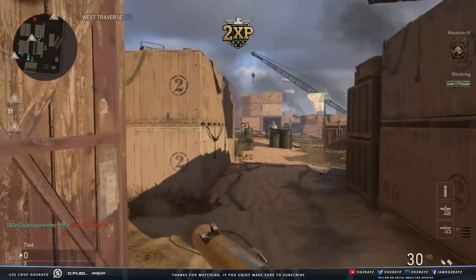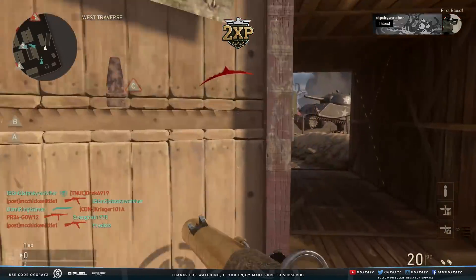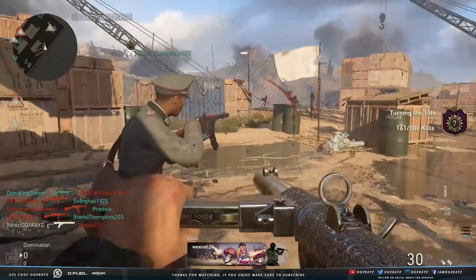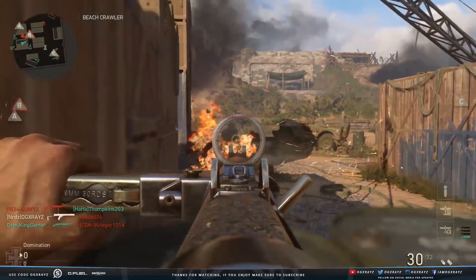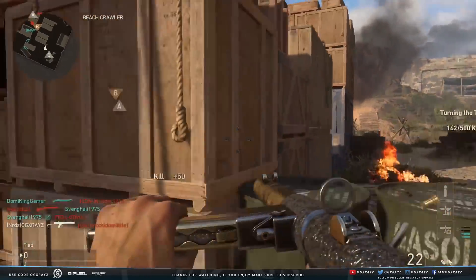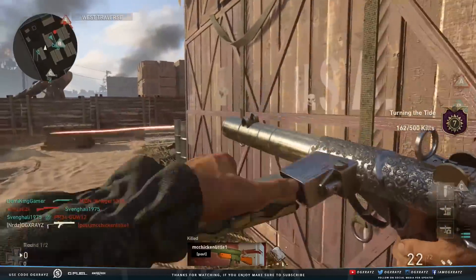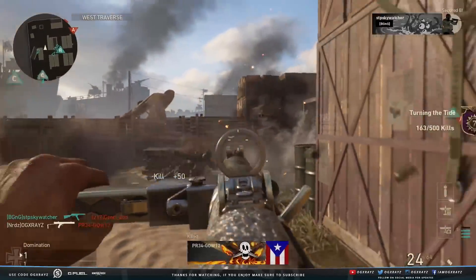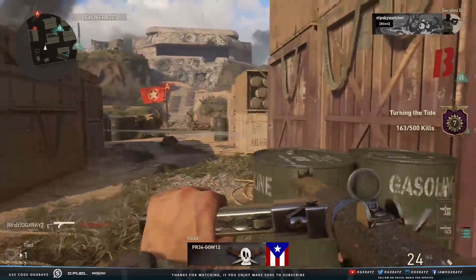Yo guys, what's up, it's OGXers. Welcome back to another Call of Duty: World War 2 video. What I have for you guys is some gameplay of the brand new Sterling SMG. It looks cool, it sounds cool, but it seems very similar to some of the other SMGs. It's not as fast-firing — it's more of a consistent, high-damage SMG. It's a lot of fun.